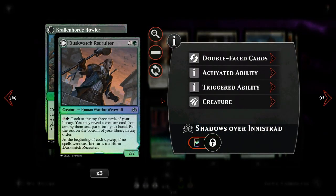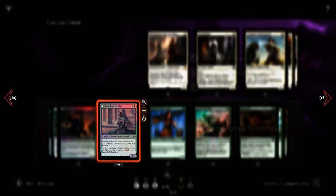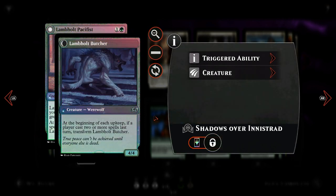Then we have Duskwatch Recruiter, which can provide card advantage with its activated ability and transforms into Krallen Horde Howler, making our creatures cheaper. Next up, Lambhold Pacifist — 2 mana for a 3-3 but she can't attack unless we control a creature with power 4 or greater. There are a few ways to meet this: cast a big creature, equip her with Neglected Heirloom to make her a 4-4, have an anthem effect, or simply transform her into the Lambhold Butcher, also a 4-4.